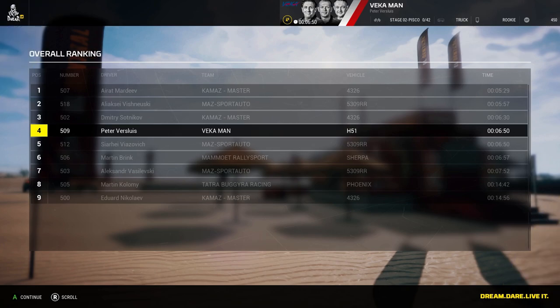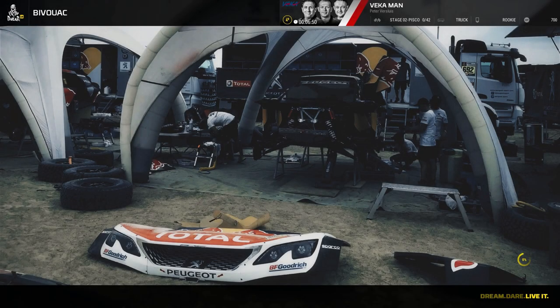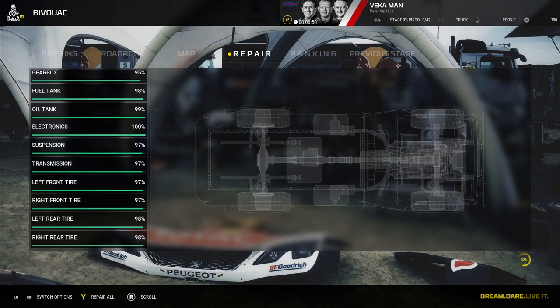So we're in what they call the bivouac — here we go, we'll complete this stage and it takes you to your repair menu among other things. When you go in here the only option you have is to repair everything. That was a short stage, so we'll just repair everything — there isn't a lot to repair.